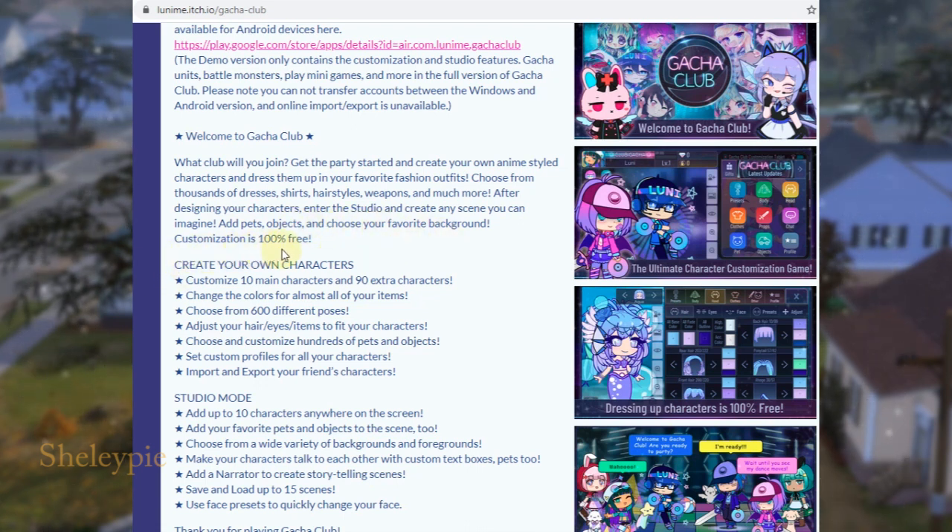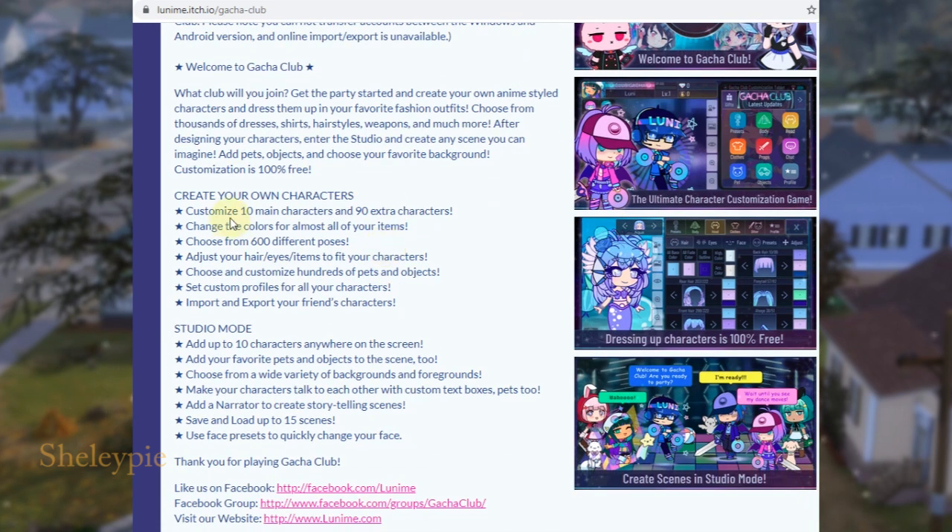Customization is 100% free. Create your own character, customize 10 main characters and 90 extra characters. Change the color for almost all your items, choose from 600 different poses, adjust hair, eye, and items to fit your character, and choose from a wide range of pets and objects.